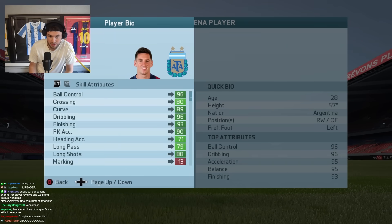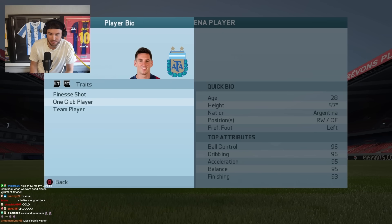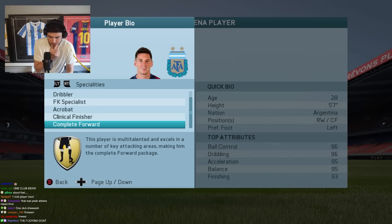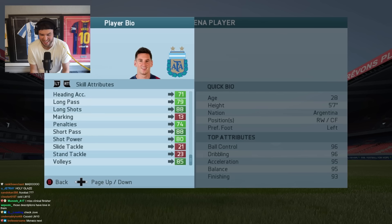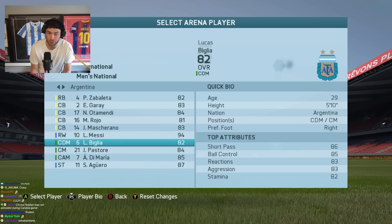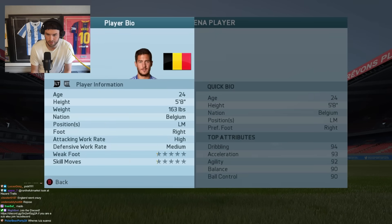Messi was a 94 - happy birthday Messi! These were the days. Traits: finesse shot, one club player, team player. Specialties: clinical finisher - has the technique to be deadly, scores from anywhere within 25 yards. Complete forward - multi-talented, excels in key attacking areas, the complete forward package. He has 13 marking and 21 tackling - I totally forgot about these. Di Maria, Aguero, Pastore - Rojo. Wait, what traits did Hazard have for specialties? Finesse shot and flare, speedster, dribbler, acrobat.